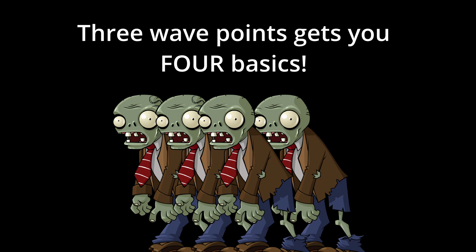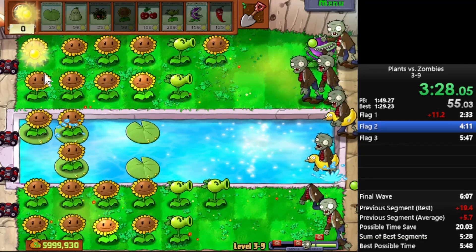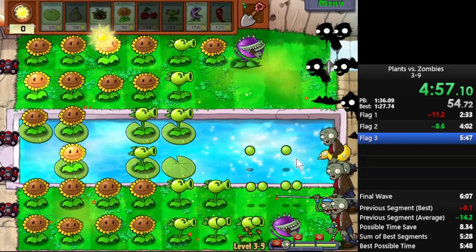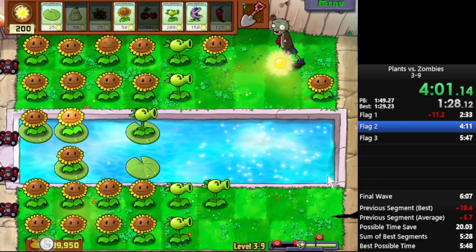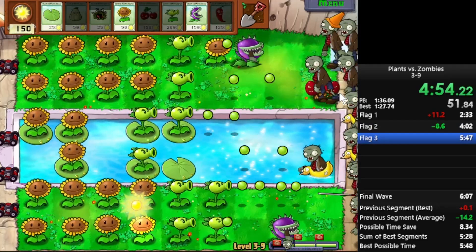Specifically, there are way more basics on these waves than usual, which can be frustrating when there aren't any good chomper targets for activating the 50% rule. Bobsled waves are especially frustrating on wave 19 or wave 29. On these waves, you need to kill every zombie from that wave to progress to the huge wave. Wave 19 could be as simple as a single zomboni — the dream scenario, one chomper or squash and it's over. But it could also be nine basic zombies, two more than the usual limit. In these situations, you really have no choice but to find the best squash, add a repeater onto one stack, chomp another, and just take a slow wave.